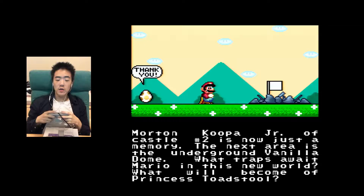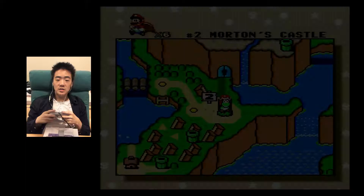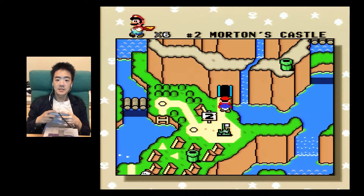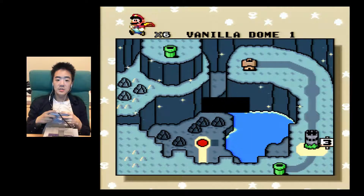The next area is the underground Vanilla Dome. What traps the way Mario in this new world? What will become of Princess Toadstool? She used to be called Princess Toadstool, not Princess Peach. I like Princess Toadstool better.